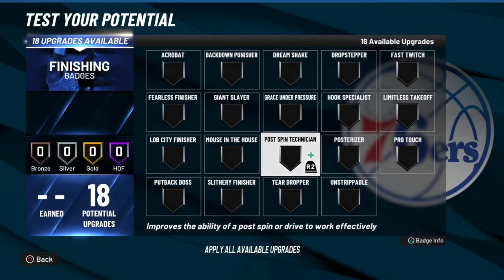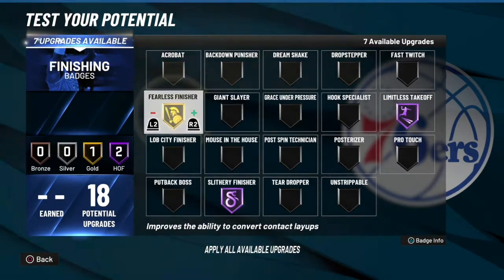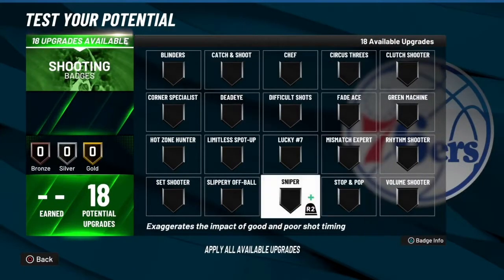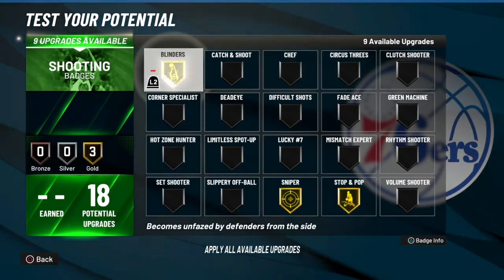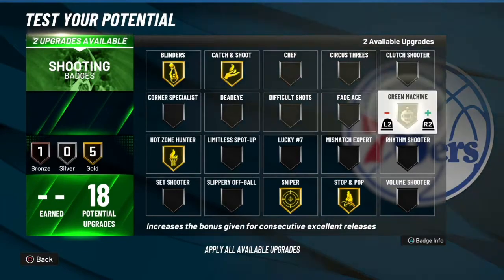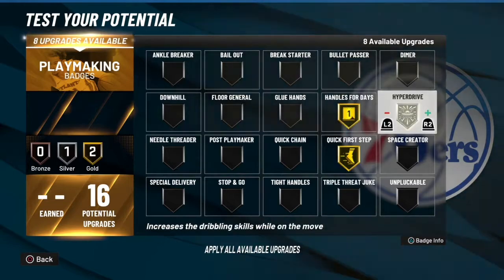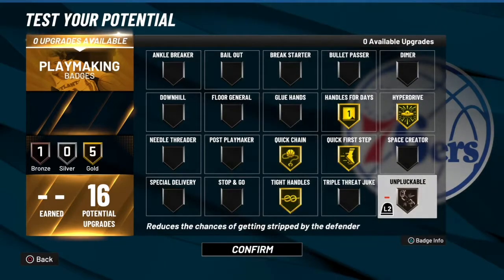Alright, for finishing badges: fearless finisher, posterizer, and then put the last one on acrobat or triple threat. For shooting badges: sniper should be the first one you get, stop and pop is a go-to, blinders is up there, corner specialist is up there, catch and shoot is up there, and green machine is up there. Those are the shooting badges I think you should rock with. For playmaking badges: quick first step, handles for days, hyperdrive, quick chain, tight handles, and the last one on unpluckable. Those are the ones you should rock with.